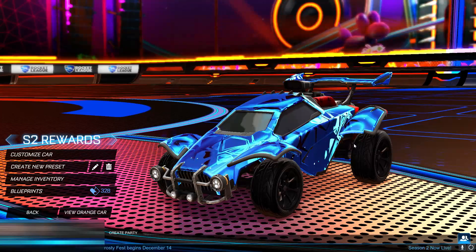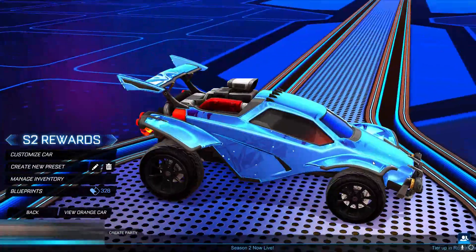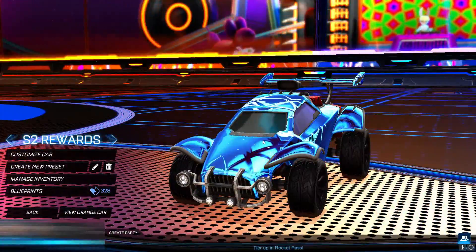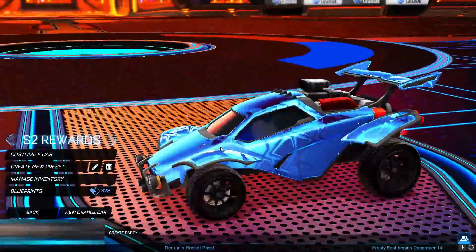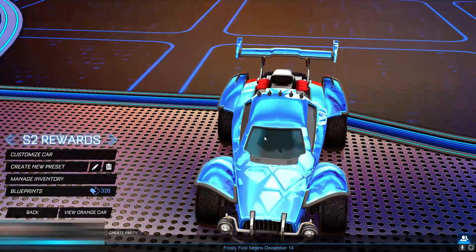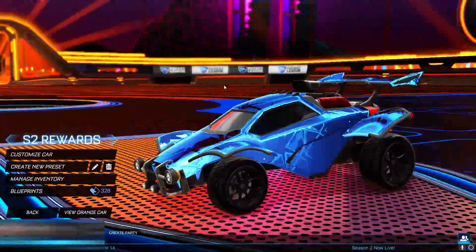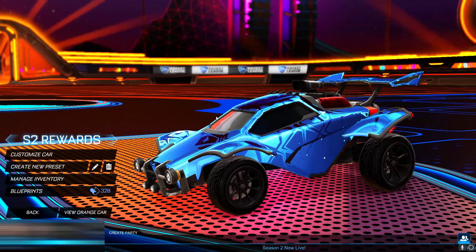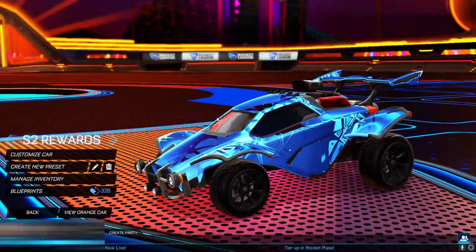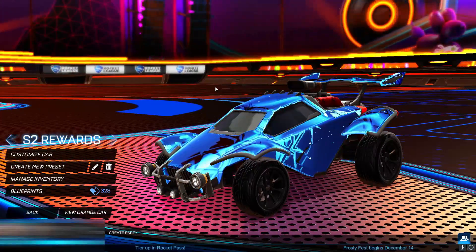Next up we have the diamond decal, and this is getting so much better. We have a really nice dark blue to it — the platinum is kind of a lighter blue, but that dark blue just makes the car look really cool. It goes well with the black, and we have a diamond shape in the decal which just looks really sick. I actually got to diamond two last season but for some reason didn't receive this — hopefully I do get it because it looks really cool.